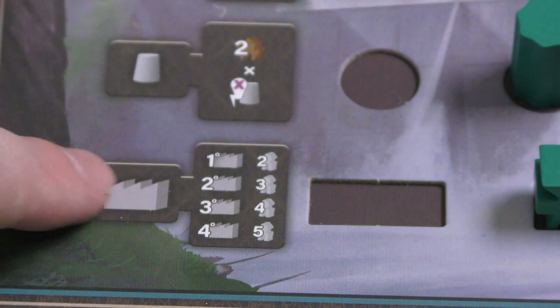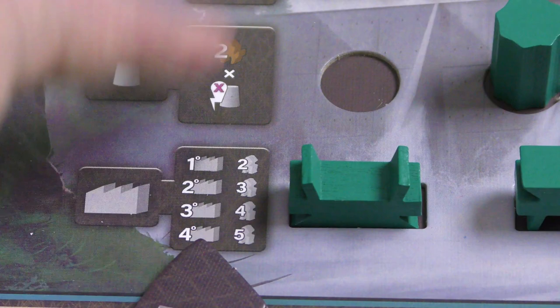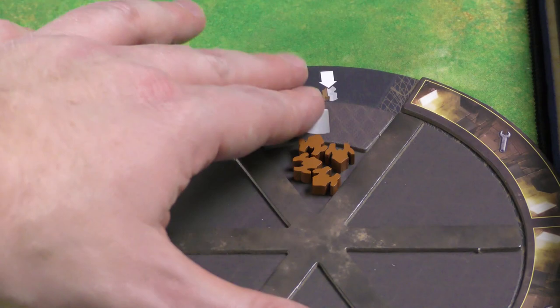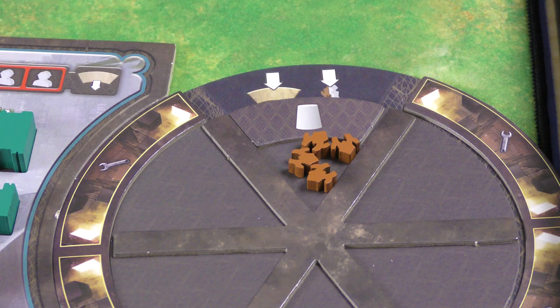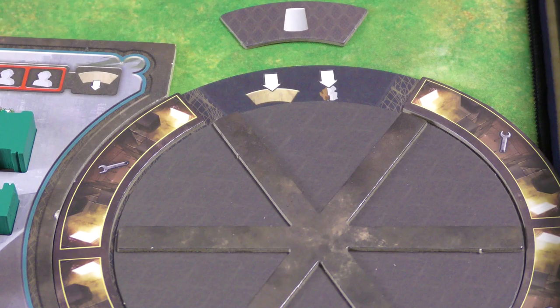When you build — say, a power conduit needing four workers — you tuck the tile in and place your four little mechanical machine workers into the wheel, then advance the wheel one space. Those four workers are now out of use until the wheel completes a full rotation. You also won't be able to build any more power conduits until that slot comes back around, at which point the workers return to your supply.